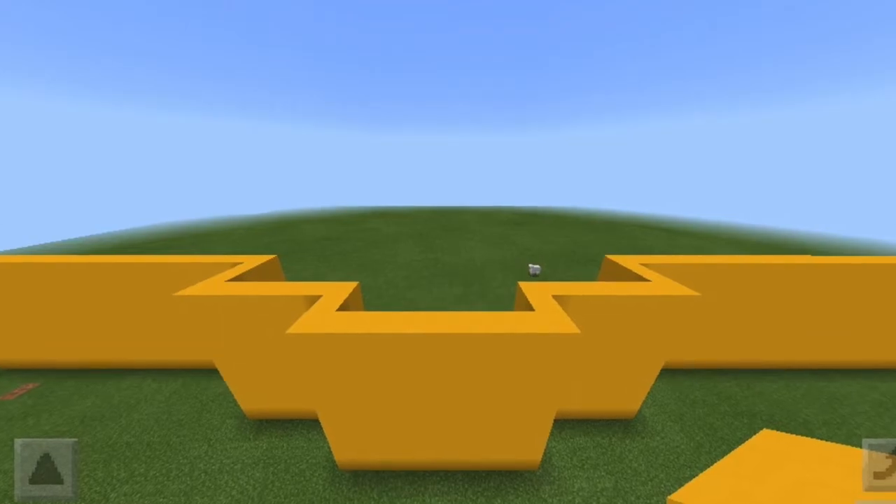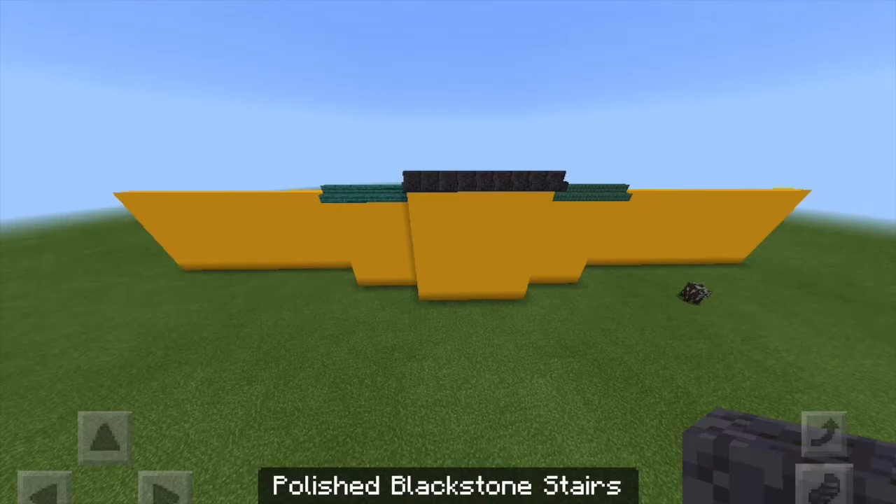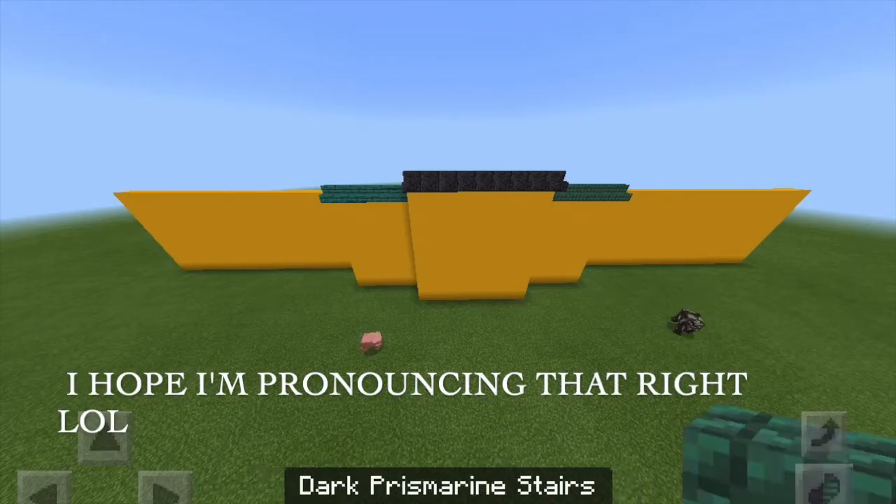Here I raised it all by 7, so it's a total of 8 high, and then added one more layer on the middle few blocks. The next thing I needed to do was pick out what block I wanted to use for the roof.